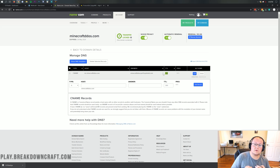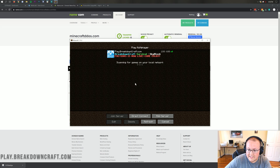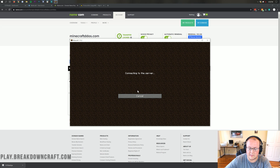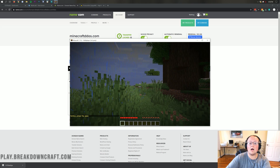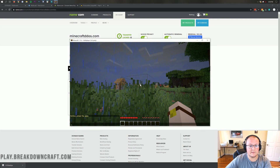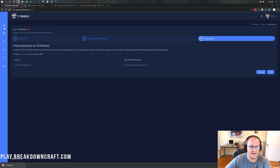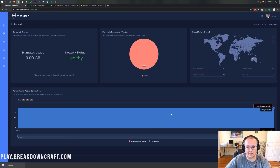Right now if you try to join your server it's not going to work, but when it does it's going to actually connect. For example, we take our IP — mc.minecraftddos.com — and direct connect to it. It's going to join the server... and it actually did work. Awesome. That means it propagated the DNS right away. We can verify that by going over to our TCP Shield panel, clicking on dashboard, and we can see — boom — one player is on the server now. That's awesome.